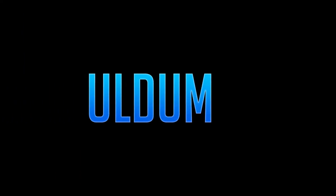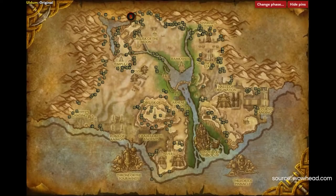The next route I recommend is in Uldum, and we want to be starting in the north just off the Obelisk of the Moon. Again sticking to the cliff edges, have a wander around the water area and head down towards Schnottz's Landing. Halfway down, come back on yourself and back up towards the Temple of Uldum and then around the Obelisk of the Moon again.